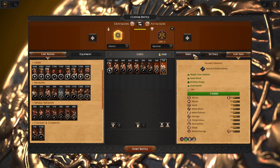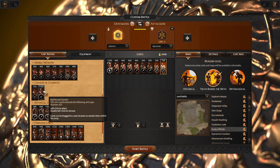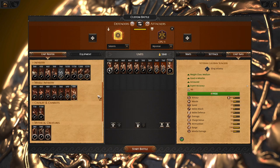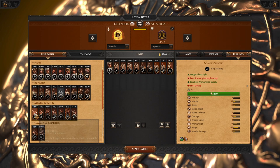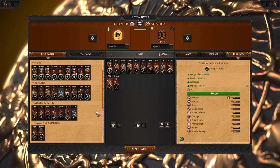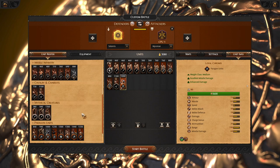We got the map — quite an open map — so we really want to bring chariots, at least just one. For missiles, the best in this roster: you can always bring Achaean slings, but I highly recommend bringing two veteran loquian slingers. Another very good missile unit is loyal chromis.